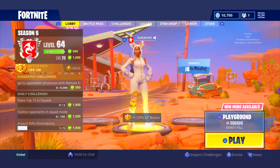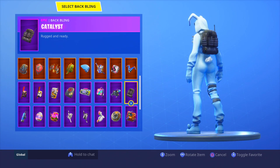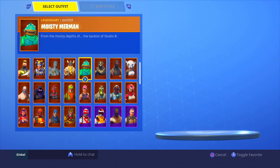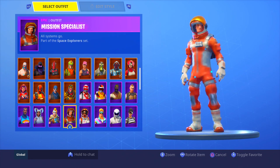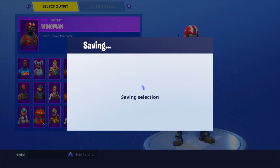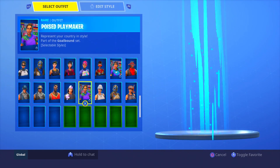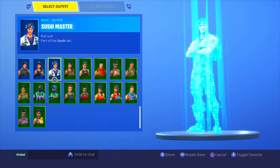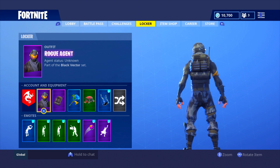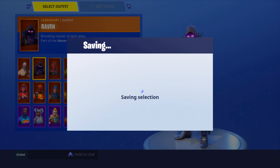The next back bling is an OG and you can no longer get it — it is the Catalyst. For those who haven't played for too long, the Catalyst was part of the first starter pack. There's the Rogue Agent skin in my locker — if you didn't play for long you'd be like 'what is this skin?' It was the first starter pack available and it came with this awesome back bling. The skin itself — not my favorite — but the back bling matches so many different things. On the Raven it looks great.